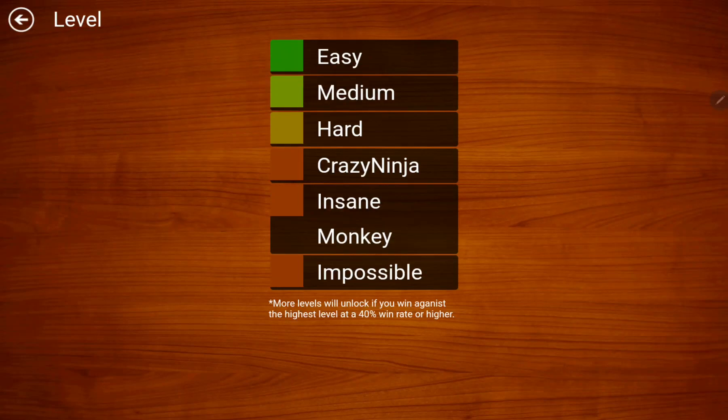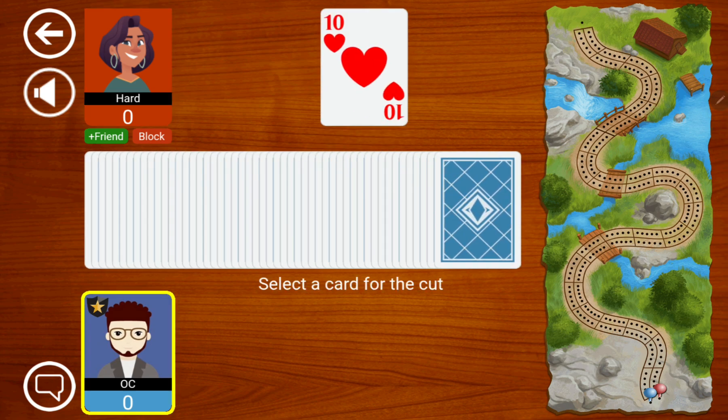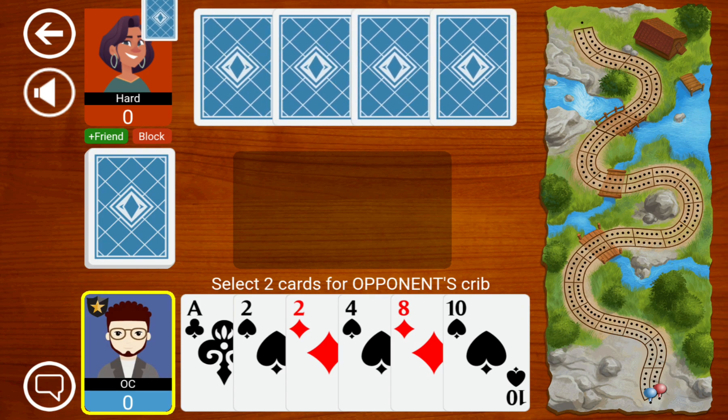We're back for another daily cribbage. Today we'll have another battle against the computer — on Sunday I'm going to take on the impossible computer, but leading up to that, why don't we have another go against the hard computer. We're going to explain everything as we go along and hopefully get a win, though we'll probably have to play quite well to do that. We're at 0-0 and playing as pawn.